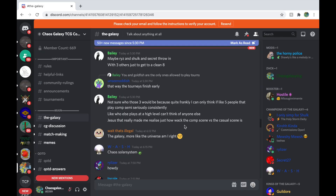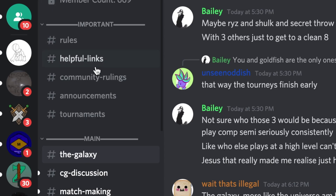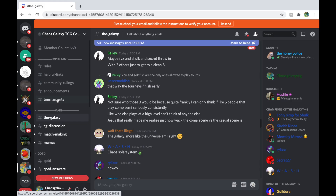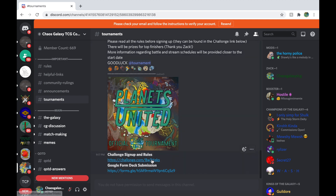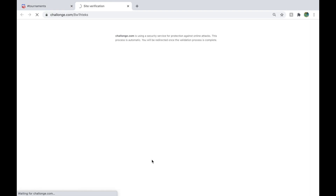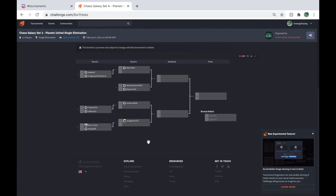So if you head to the Chaos Galaxy Discord — there'll be a link to all these places in the description below — you're going to go to the tournament section and just here at the top it'll have the announcement. There's a bit of info here. Sign up closes on the 3rd of February and then the tournament will start on the 5th of February.